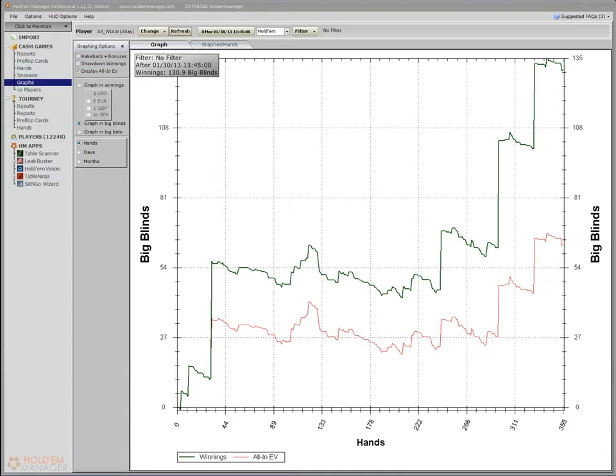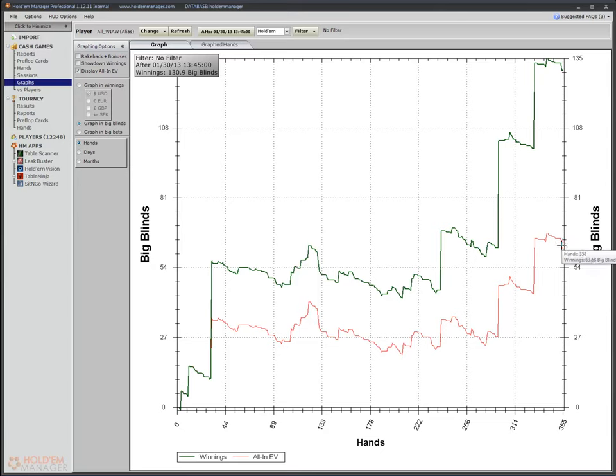That looks quite a bit different without that bad hand. Here are our EV lines — right at 63 for expected value. At this point, up about 130 big ones in the viewable hands of this video. That's pretty decent — that's already three mid-stacks right there at 40 big ones a pop.